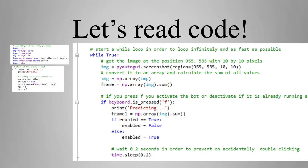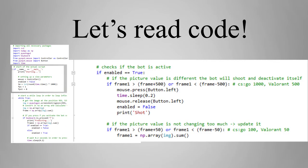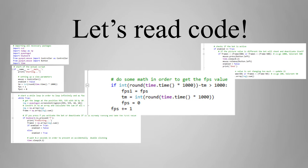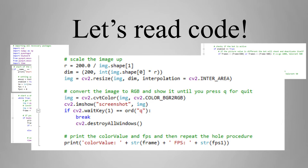The next function will either activate or deactivate your bot. It checks if the bot is active — if the picture value is different, the bot will shoot and deactivate itself. If the picture value is not changing too much, it will update it. There is also a function to calculate the frames per second, one to scale up the image for display, and one to convert it to RGB and show it to you until you press Q for quit.